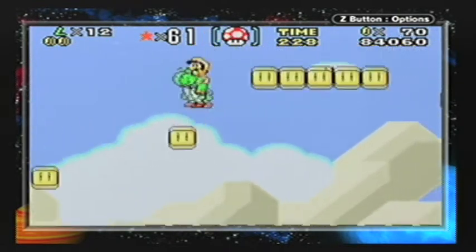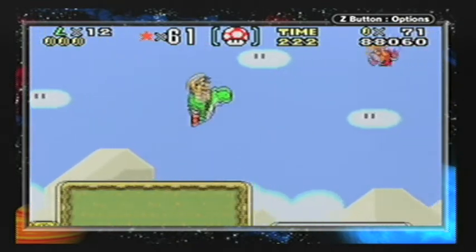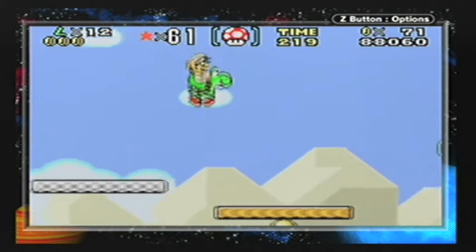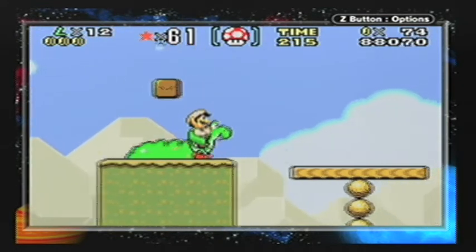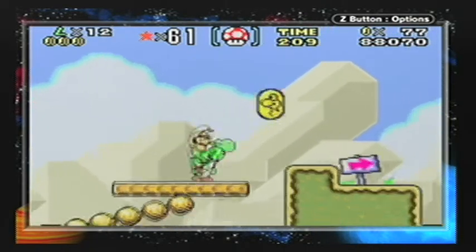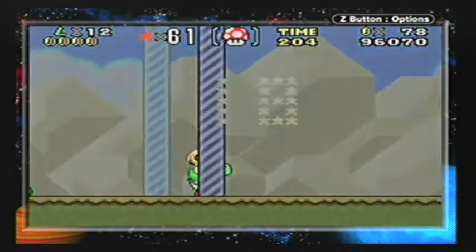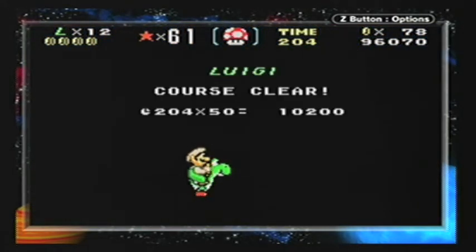We've got these things — I think you might die if you fall off here. Five blocks, one block — that kind of thing. If you have, I think it's 30 coins, you jump on that green block and get a mushroom. But I didn't bother to get coins on this level because I didn't feel like it. And that's the third level.